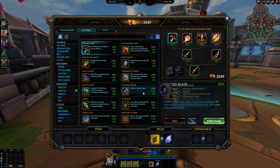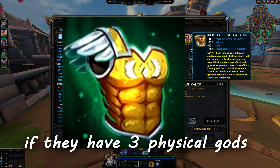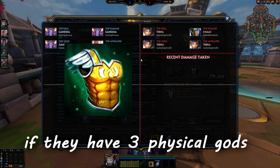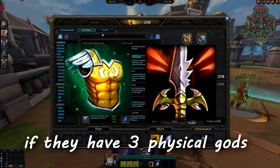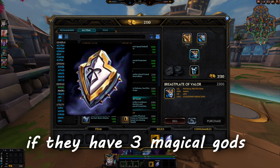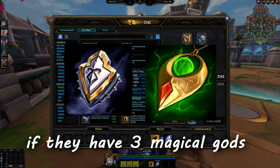The most important thing is to watch who is top damage on both teams by pressing T, or press Y or Z, and see what killed you. This is how you counter build — you buy magical or physical protection based on that. Let me give you a few really good pieces of advice.